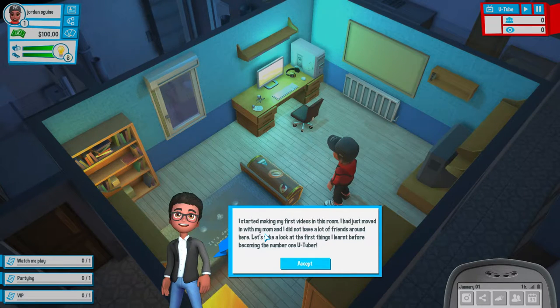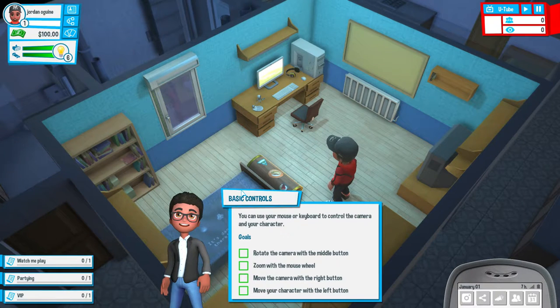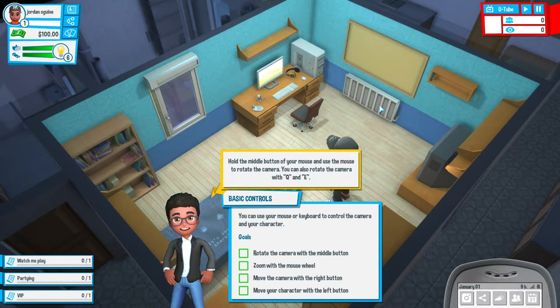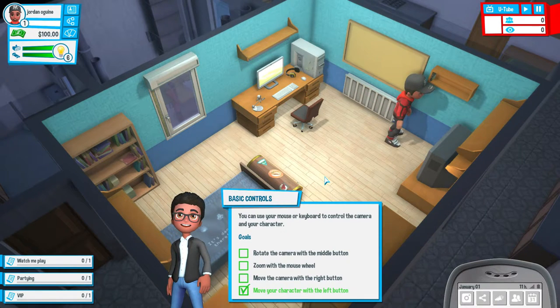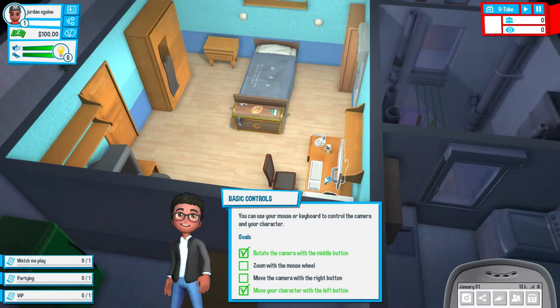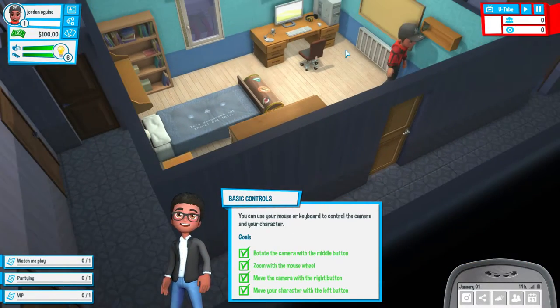As I made my first videos in this room, I had just moved in with my mum and I didn't have a lot of friends around here. Let's take a look at the first things I learned before becoming the number one YouTuber. Basic controls: you can use your mouse or keyboard to control the camera and your character. Rotate the camera with the middle button. Zoom with the mouse wheel. I've got that all done.